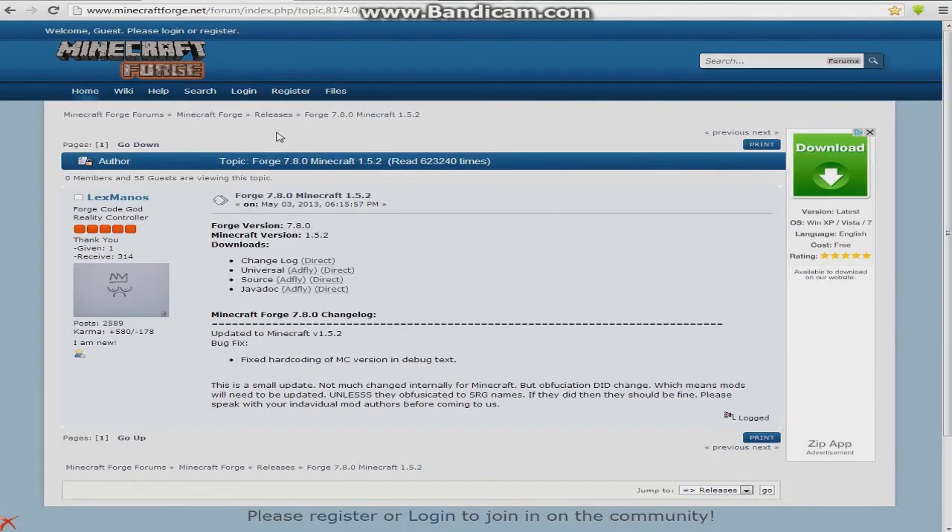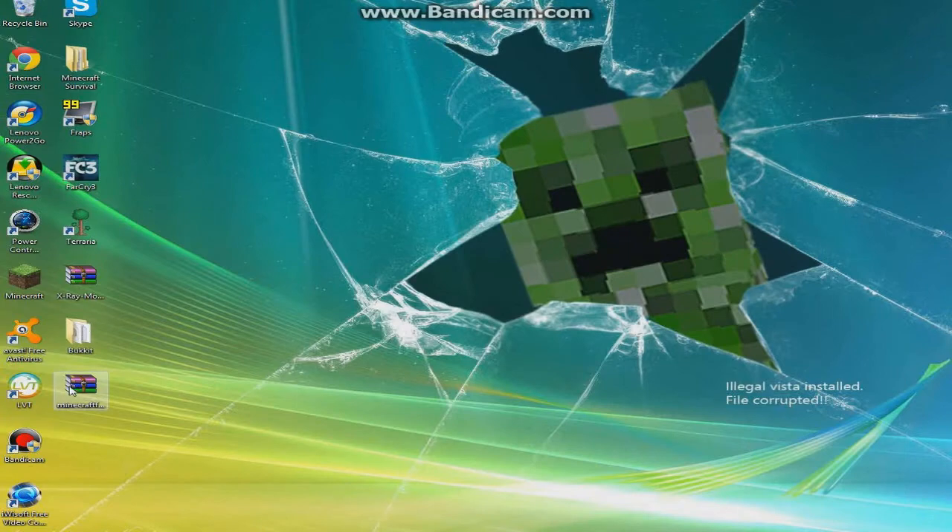Then you're going to go over to this page — it's Minecraft Forge version 7.8.0 for Minecraft 1.5.2 — and you're going to find Universal and click on the Adfly link. I already have that installed.